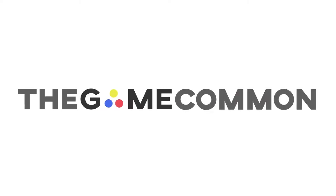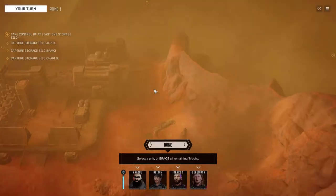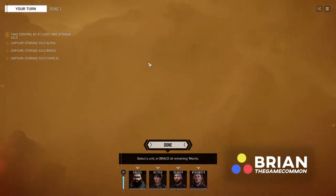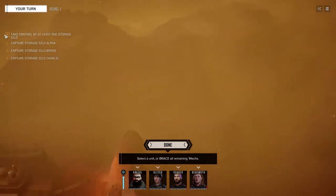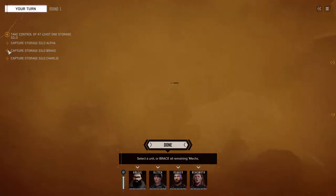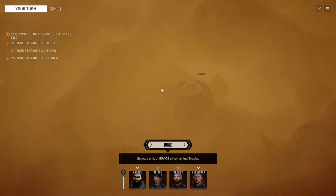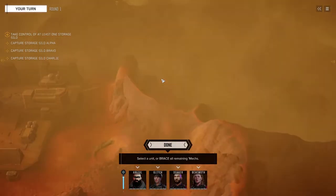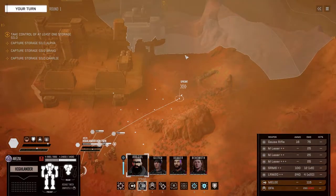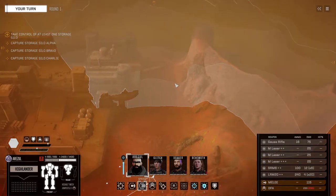Hey, what's going on everybody, it's Brian from the Game Cabinet. We are playing some more BattleTech. We're in our priority mission — we need to control at least one storage silo, which should be easy. They're suggesting we go for three. I think we're gonna go for Charlie first. I didn't do any research between episodes, so if you're expecting someone more knowledgeable, that's not me. But we're gonna move out.